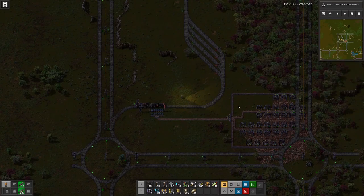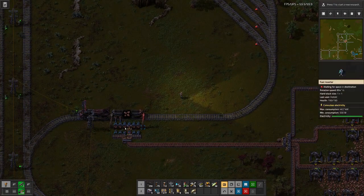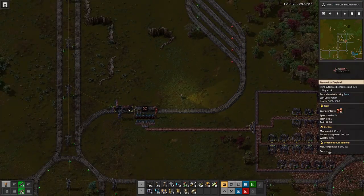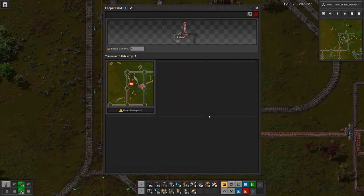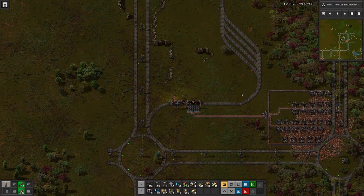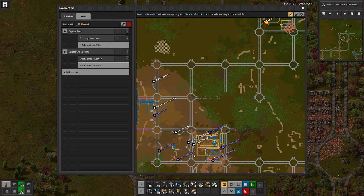Everything is hooked up now. We have our ore field with one line of copper ore coming out, loading into chests and then onto one train. We also have a stacker here for four additional trains, so this station can have a train limit of five — one in the station and four waiting. The train is set up to go from here down to the copper ore delivery.